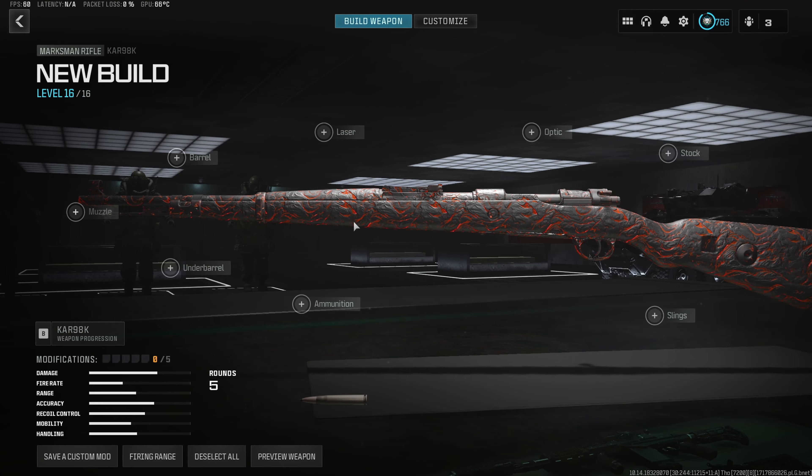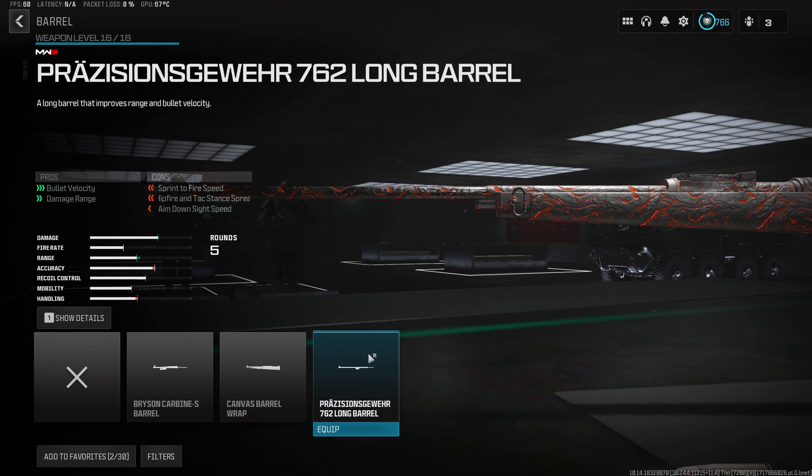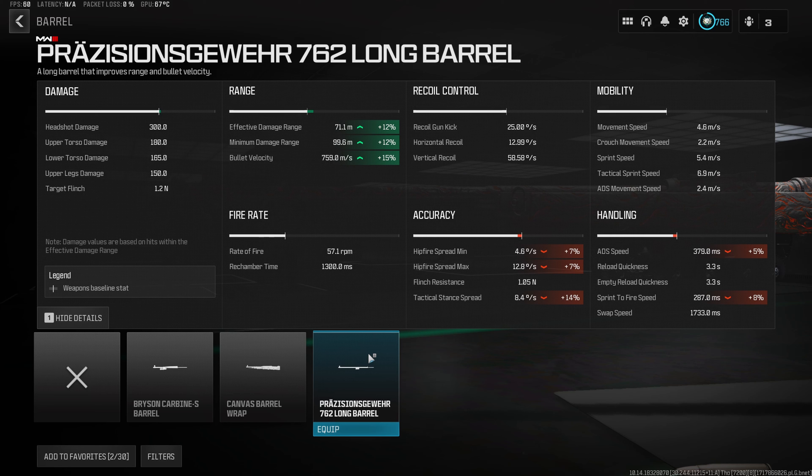Jumping straight into the first attachment for the Meta Kar 98k loadout, we do want to start with the 7.62 long barrel, which is going to give us a 12% increase to both the effective and the minimum damage range, as well as 15% to the bullet velocity — increasing that one-shot kill distance and making it so we don't have to lead our shots as much.